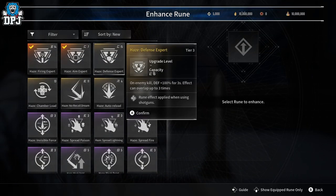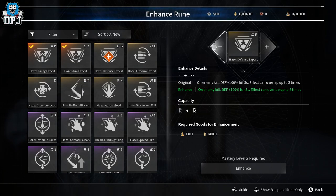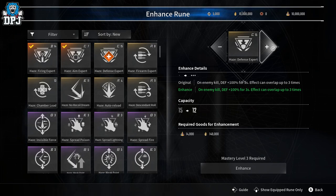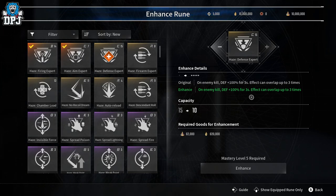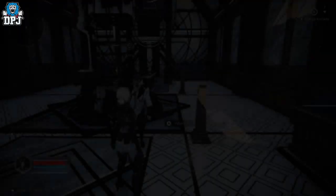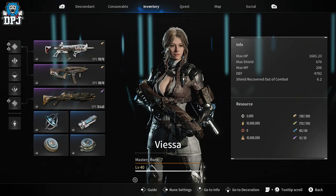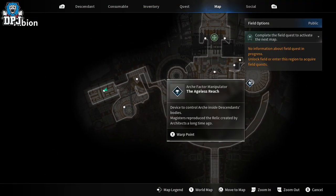To enhance a rune: if I click on it I can upgrade its level, which actually reduces how much capacity it uses - very helpful. Enhancing costs a lot of gold and a material called Kuiper Shard. You also need a certain mastery level. Your mastery rank is separate from your normal level - you gain XP and spend it at the Ageless Reach to level up that mastery rank, which unlocks many things that help with runes.